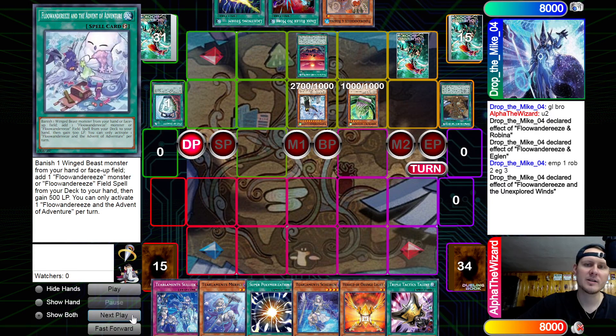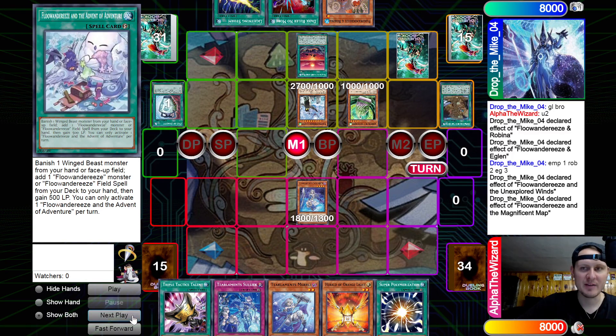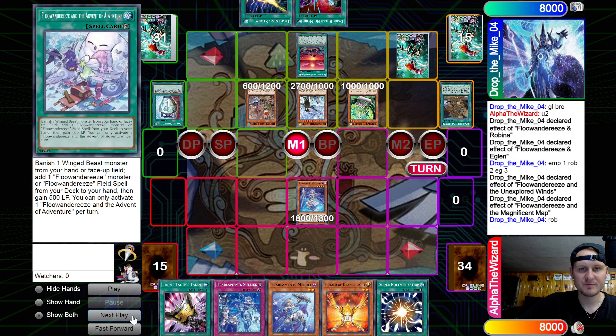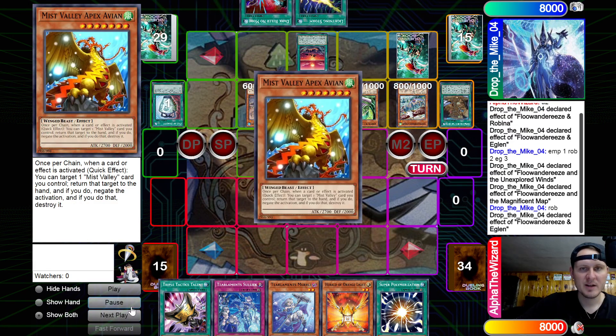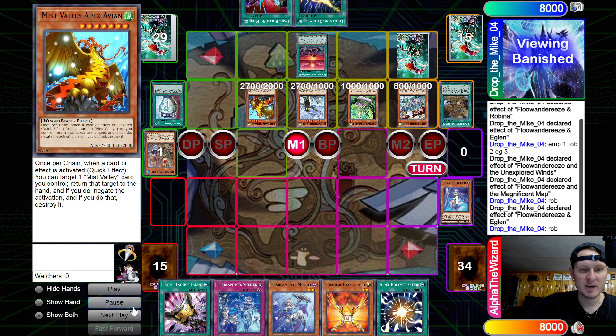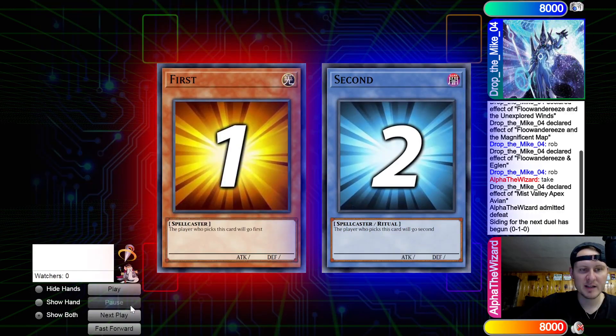We draw Talents. Is there a way? I don't think there is. We literally have to Normal Summon Sheeran — that's so bad. We have no plays beyond that. So we're just going to fast forward a little bit because there's no way out of this. He gets Avion, summons the Guide, tribute that. Activate Talents, negate. Next game.